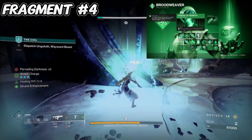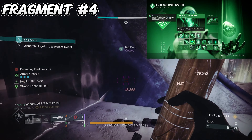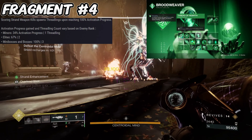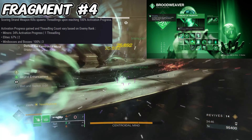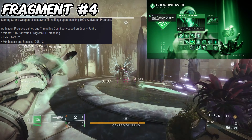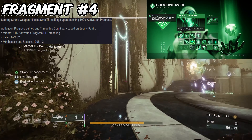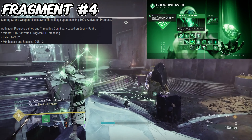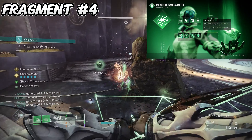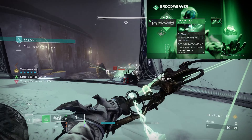For our last fragment, Thread of Rebirth — Strand weapon final blows have a chance to create a threadling, and this also stacks with Hatchling. To proc it, you need to reach 100% activation: minor combatants give 34% activation progress per kill and spawn one threadling, elites give 67% and spawn two threadlings, and mini-bosses and bosses instantly proc it and spawn three threadlings. So it's a nice easy way to get extra threadlings, especially during a killing spree.